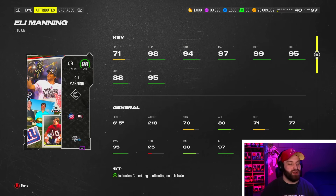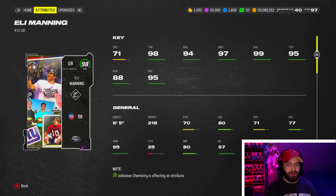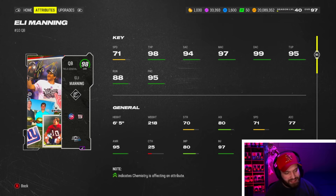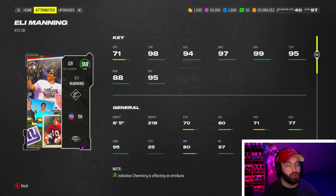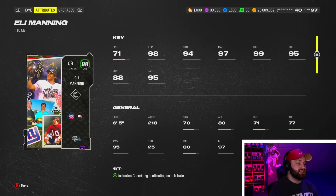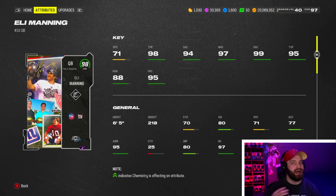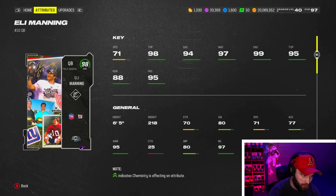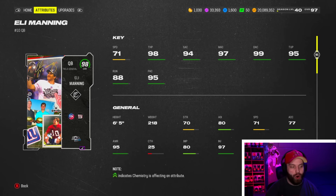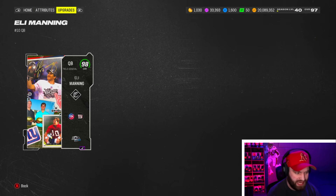Number 10 is the brand new Eli Manning, and I feel like I'm even reaching putting him in the top 10. I know a lot of people might argue this card is not even usable. I had some good spots and some very bad spots with him. Statue quarterbacks are very hard to use — the slowest linemen that come out are 85 speed, and he is 71, so you are not scrambling at all. They gave statue quarterbacks some of the worst releases in the game, and Eli Manning has quite literally one of the worst releases in the game.